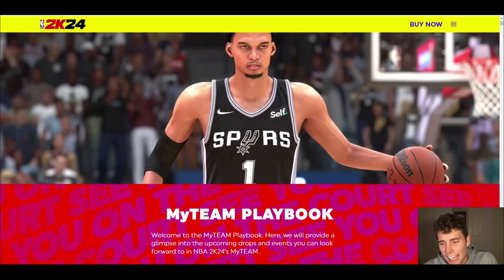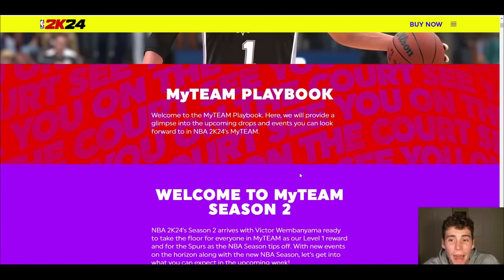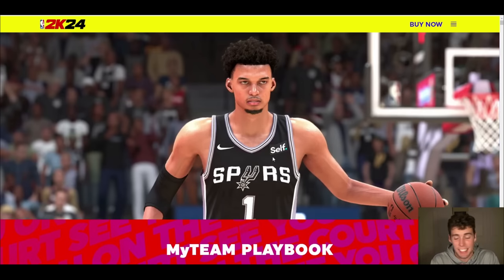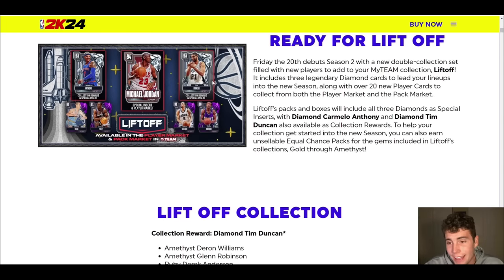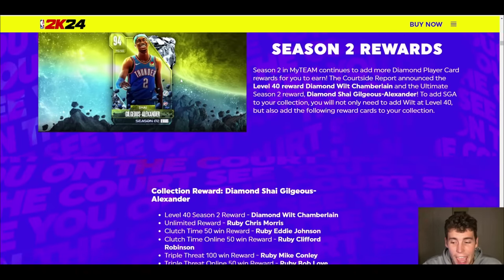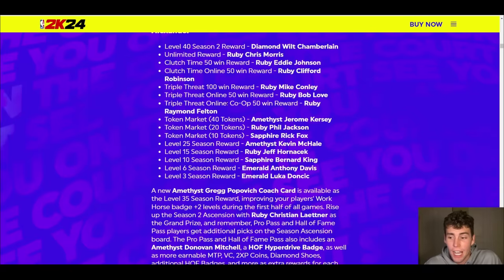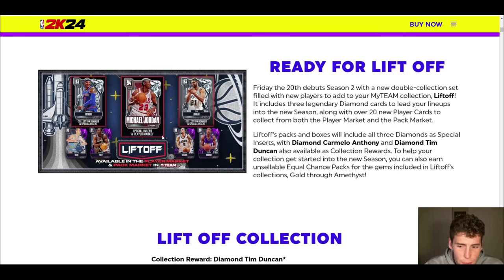Welcome back. In this video we're talking about the MyTeam playbook that got leaked and released today in NBA 2K24 MyTeam. We've already seen some of the stuff coming — we knew MJ, Melo, and Tim Duncan were coming, and we knew Wilt Chamberlain and SGA were going to be the rewards. We're going to cover the other rewards coming in MyTeam tomorrow.